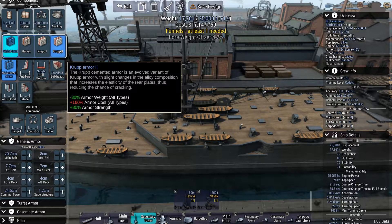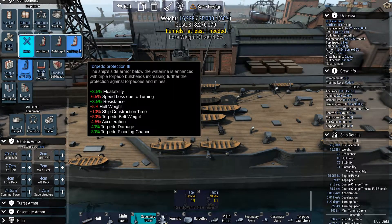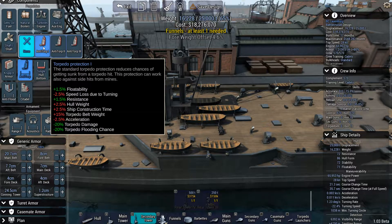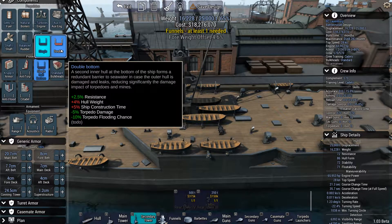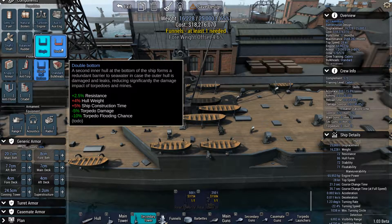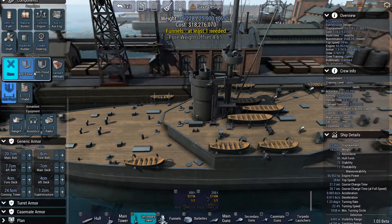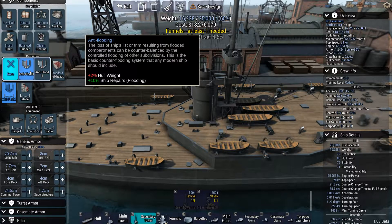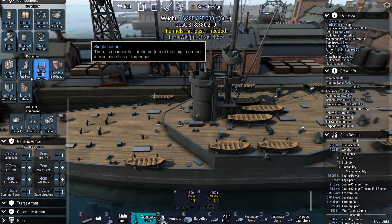We want the Crop 2 armor, which costs a lot but has very good armor strength and actually less armor weight. Anti-torp I usually never use. Double bottom hull increases resistance, ship construction time, and hull weight, but reduces torpedo damage and torpedo flooding chance. Let's go with the single hull bottom for now. Anti-flood — let's go with the anti-flood one.